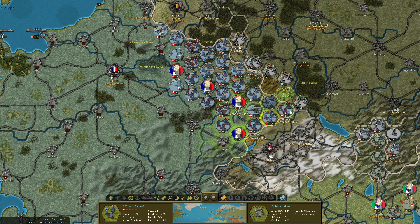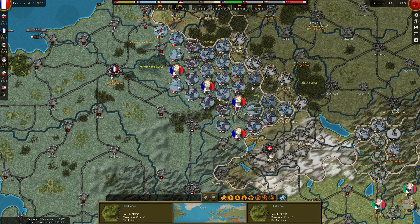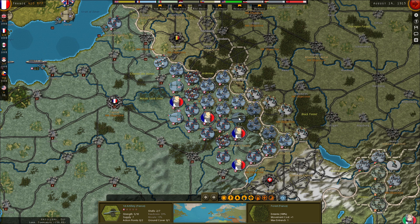The French are going to move some forces around. I kind of want to besiege Metz. I think we're getting enough shells here — tangent 4.